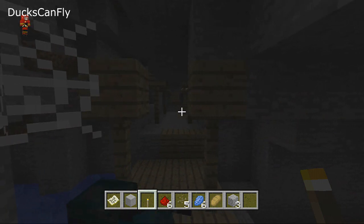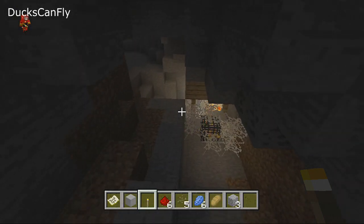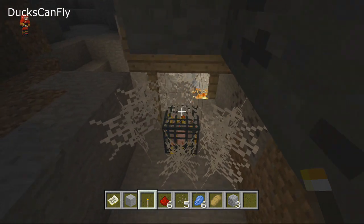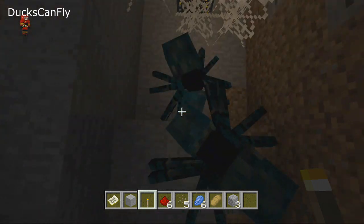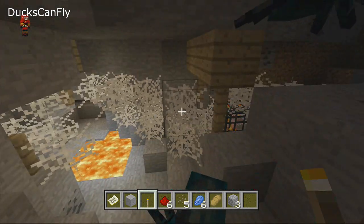You mainly find them because they'll be surrounded by their mob spawner. That's the mob spawner form, and they'll be surrounded by cobweb. That's how you know that it's a spawner for these little cave spiders.